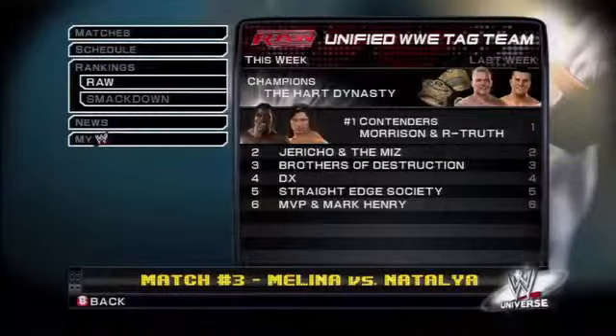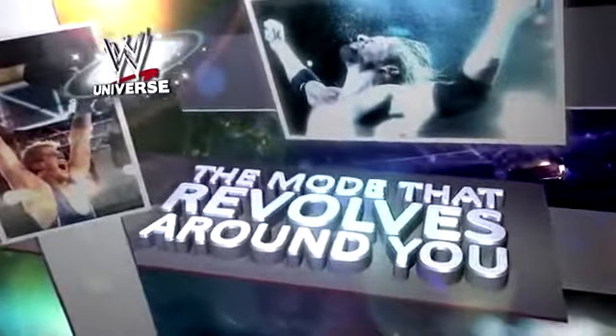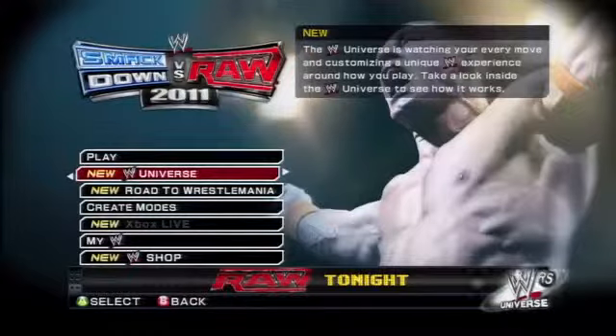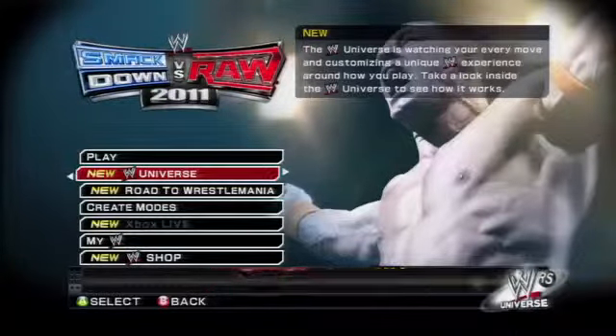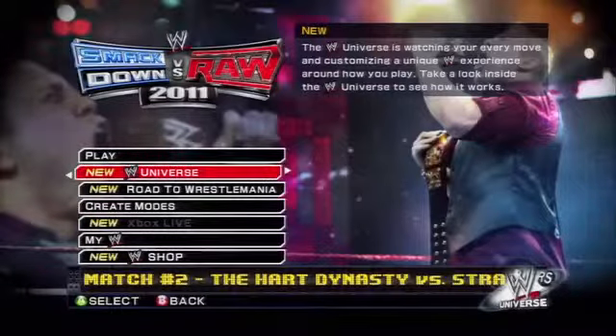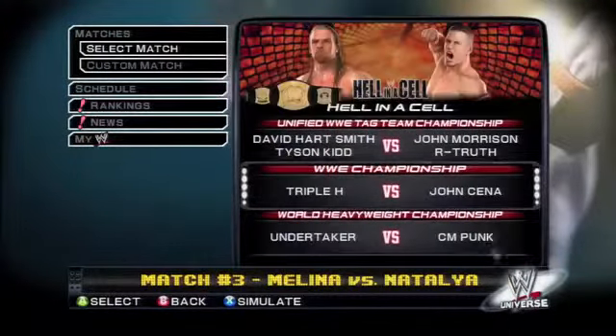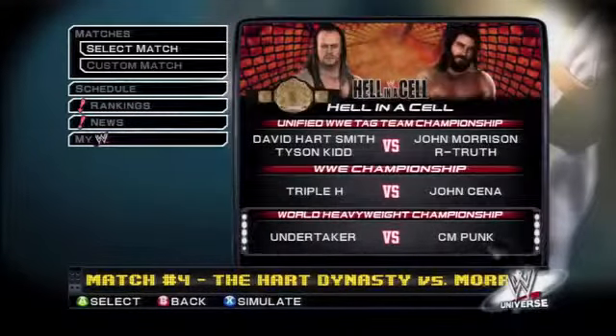We're kind of replicating this whole WWE world so that everything you do, everything the player does, the whole world is going to revolve around them. You'll notice immediately in the lower right-hand corner there is a logo for WWE Universe. You can move the right stick to either toggle it on or off, and you'll see this ticker on the bottom that keeps you up-to-date as far as what's going on in your universe. The AI actually created all of these matches based on the player's actions prior to this.